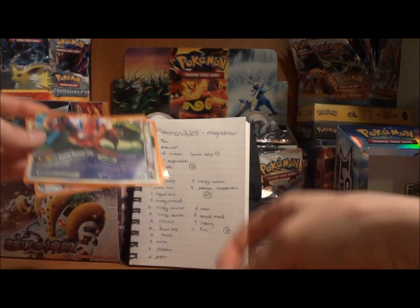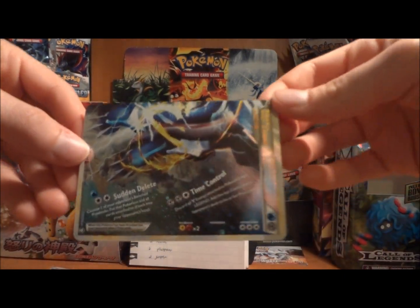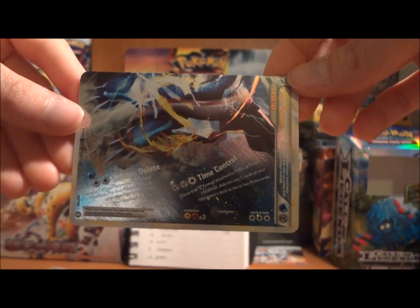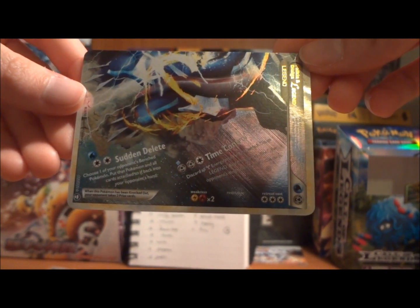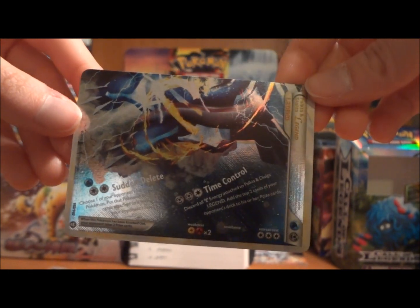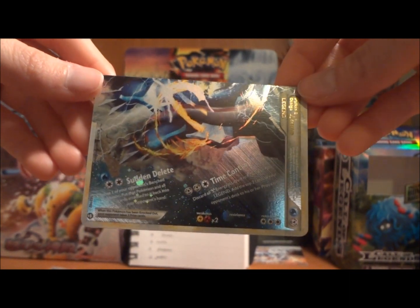But since you don't have Rayquaza Deoxys Legend, you've added in a different Legend — Palkia Dialga Legend. Honestly, at first when I saw this I was like, I'd probably just take out the Legend completely. But I do kind of like the Time Control attack. If you discard all metal energy attached to Palkia and Dialga Legend, you add the two top cards of your opponent's deck to his or her prize cards. This could be some major disruption, and if nothing else, just stalls them a little while longer.